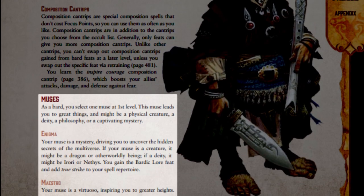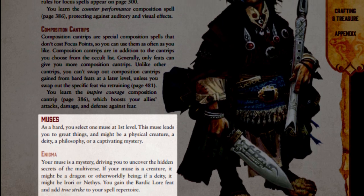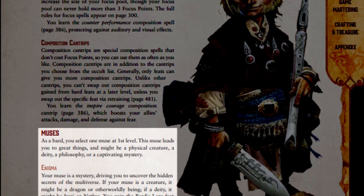It's worth noting that you do not gain new composition spells or even more focus points at every level. Instead, specific feats will grant the bard new compositions to add to their repertoire. Finally, bards are one of four classes that do not pick a feat at first level. Instead, they must pick a Muse.